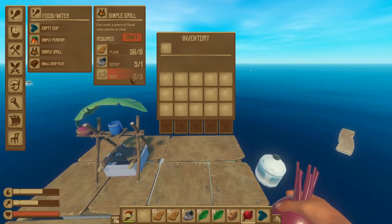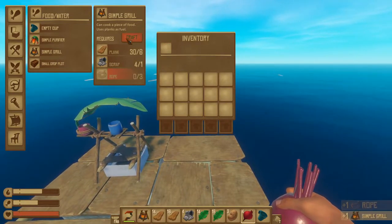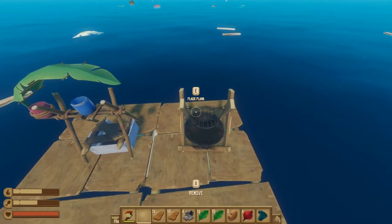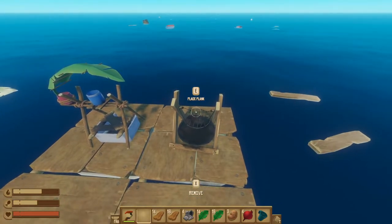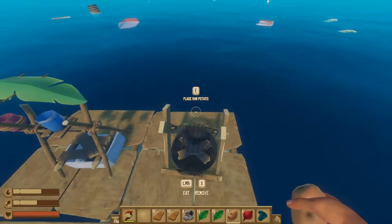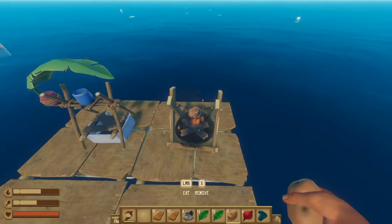If you have palm leaves, you can make ropes — it takes two palm leaves to make each rope — and then we can make our simple grill. Once you have your simple grill, you can place it on the raft just like the purifier. You do need planks to power the grill, and you put a couple planks in there. Then you can cook your potatoes or radishes on the grill, which will give you a little bit more towards your hunger bar.